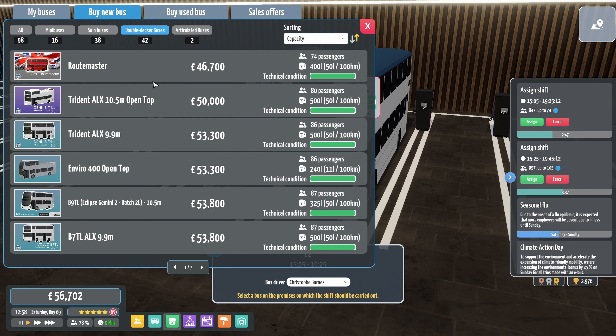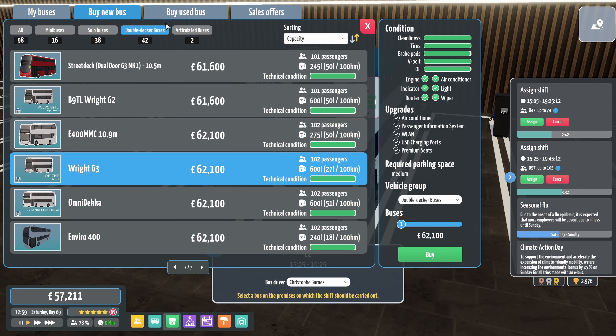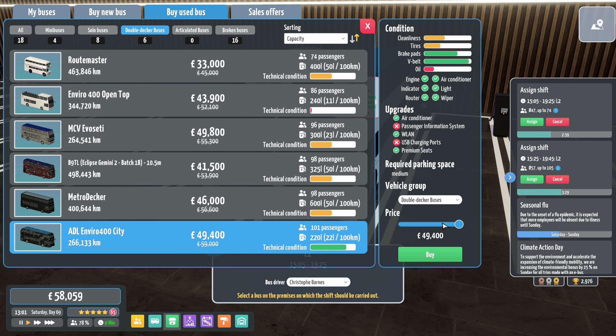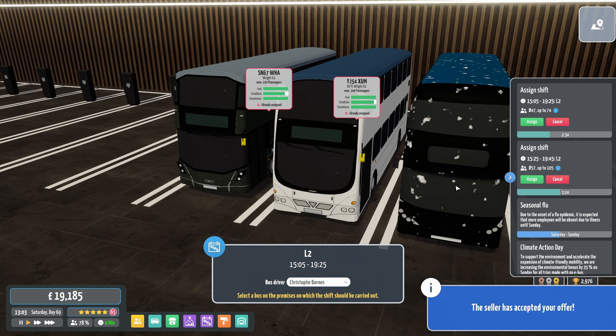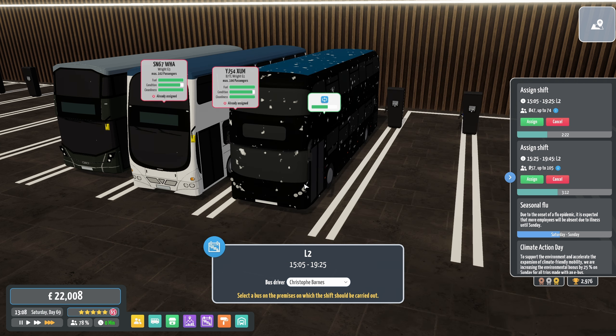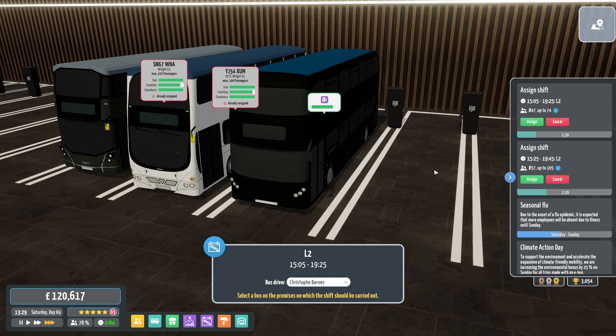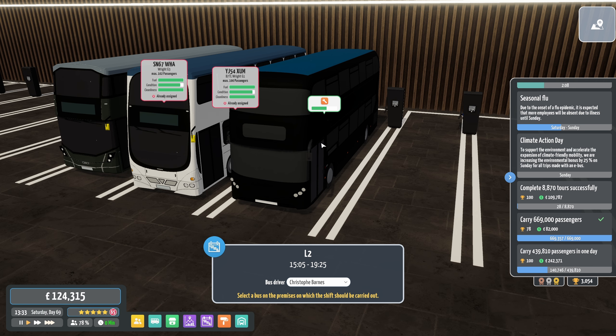I feel another double-decker coming on, don't you? That's brand new — we'll buy cheap second hand. 43 grand — excellent. What's that going to be? That can be a YX21 LKA. We've just unlocked 82 grand — that's good.